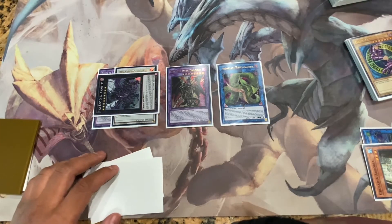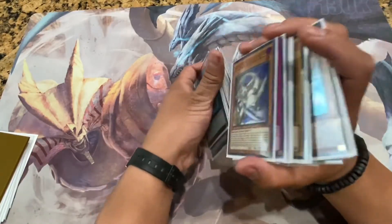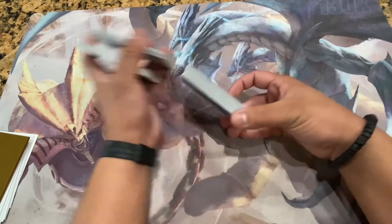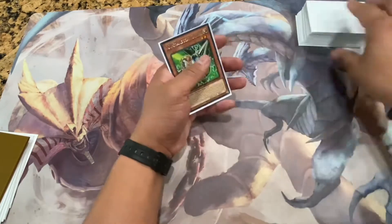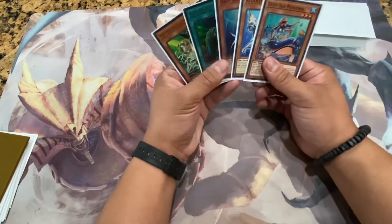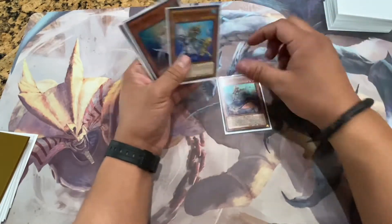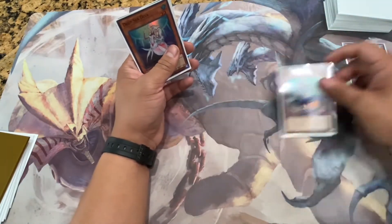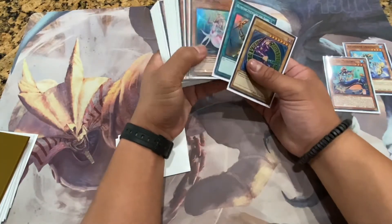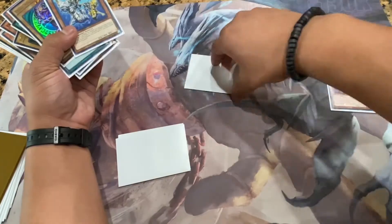Let's get into round number two. Hopefully we get a pretty broken hand. Okay, not that bad. First and foremost, activate Deep Sea Minstrel to discard Dragoons, look at your opponent's hand, banish one card till end phase, and get Dragoons' effect. Let's go for Lapis Dragon.